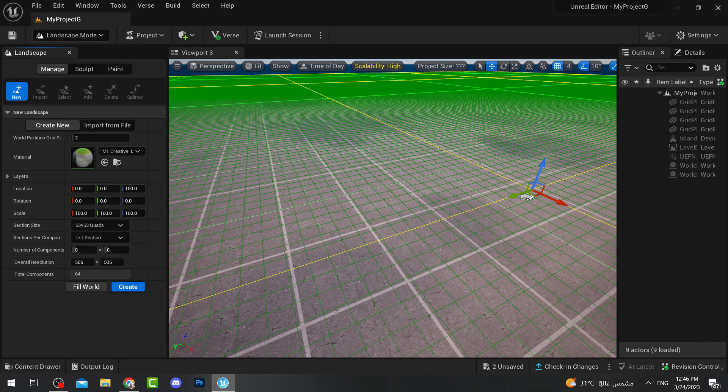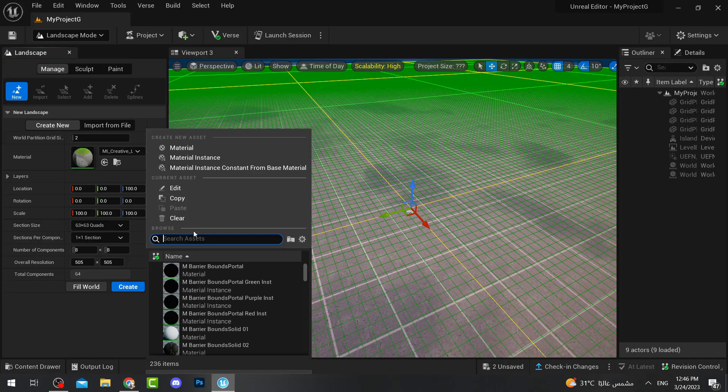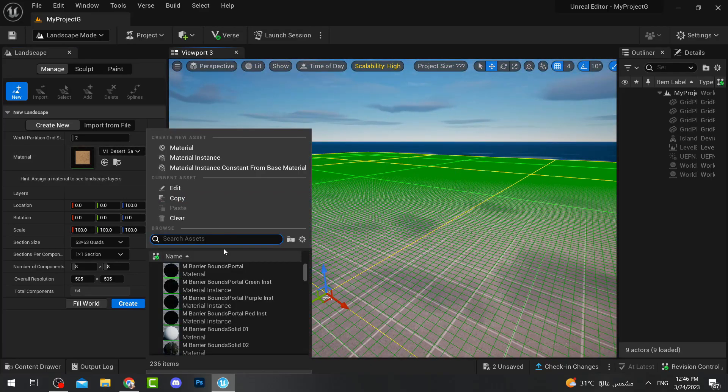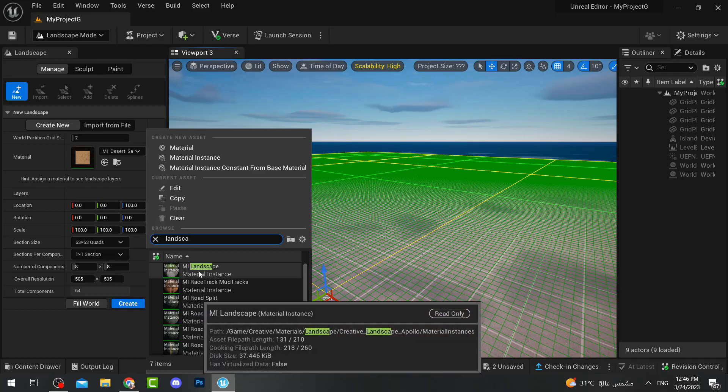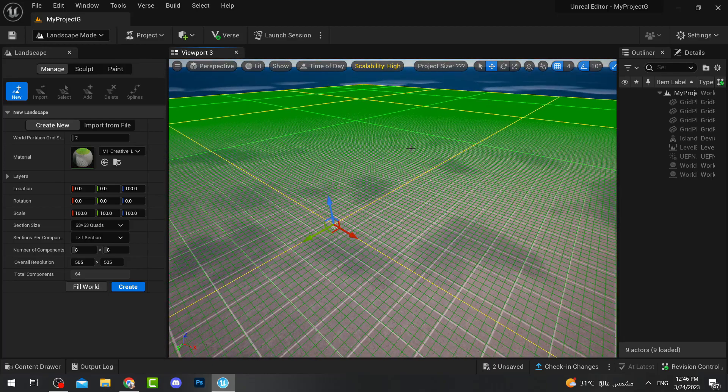The first thing we're going to do is choose which type of landscape we want. You can choose any landscape — like desert — or just search 'landscape' and get the green one. The green landscape is the most suitable for most Fortnite maps. Once you've selected your landscape, just press Create.